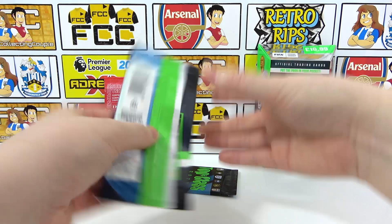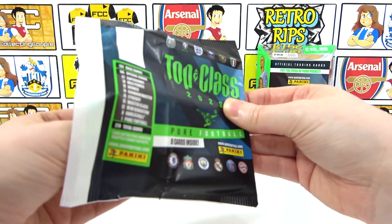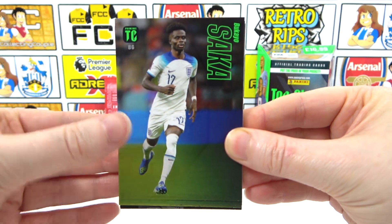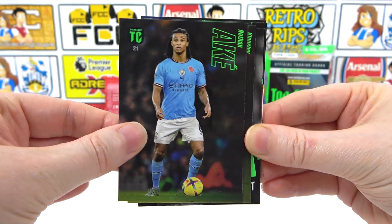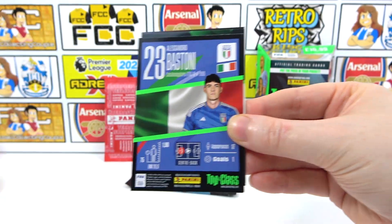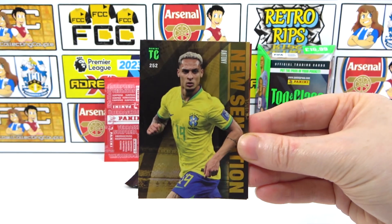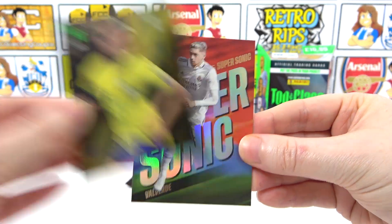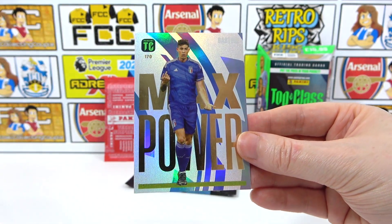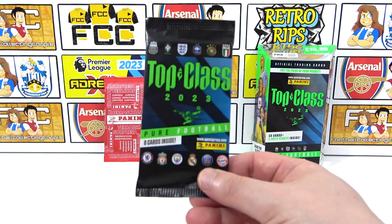No Unbeatables at all yet — does that mean we'll get a parallel version? Pack six: love it, a cheeky Saka Unbeatable! We don't need him but we'll take it any day. We also have Aké, a Koman, a Winner of Mount, a Warner at the back. A New Sensation Antony, a Supersonic Valverde — that one's really red and really good! And then Bastoni, which we actually need in base!